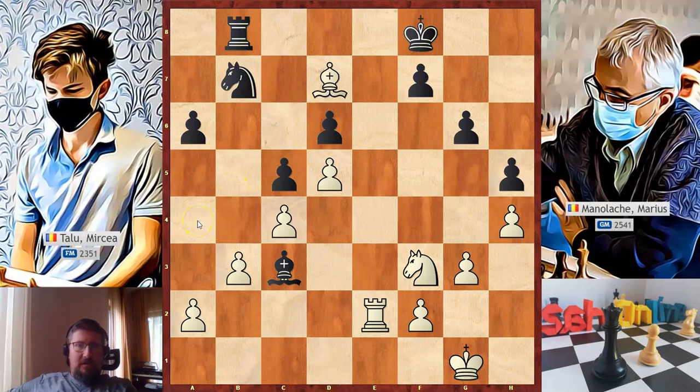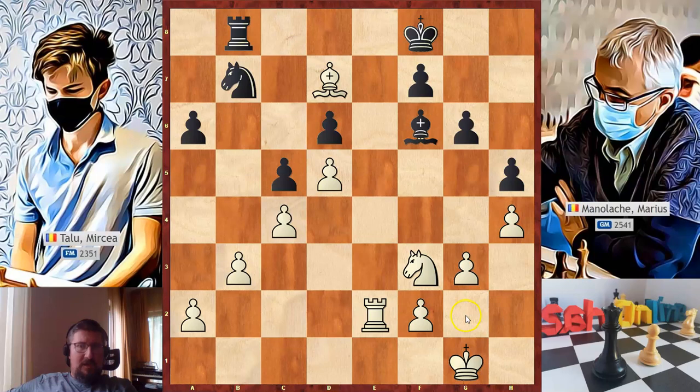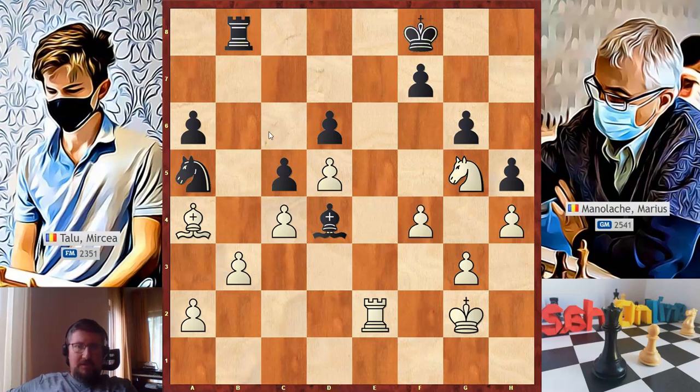Bishop to f6 — black has no counterchance while white's plan is very simple. An important idea in the endgame is to bring the king into the game by centralizing it, attacking opponent pawns and helping your pawns advance and promote. Also bring the king into the game under the protection of another piece. Mircea continued: king to g2, rook to d8, bishop to c6 attacking the knight, knight to a5, bishop to a4, rook to b8, knight to g5, bishop to d4. Black is shuffling pieces but Mircea's plan is simple — he advanced the pawn. King to f3, rook to b8, g4, g takes, king takes on g4 and now white can create a passed pawn with f5.